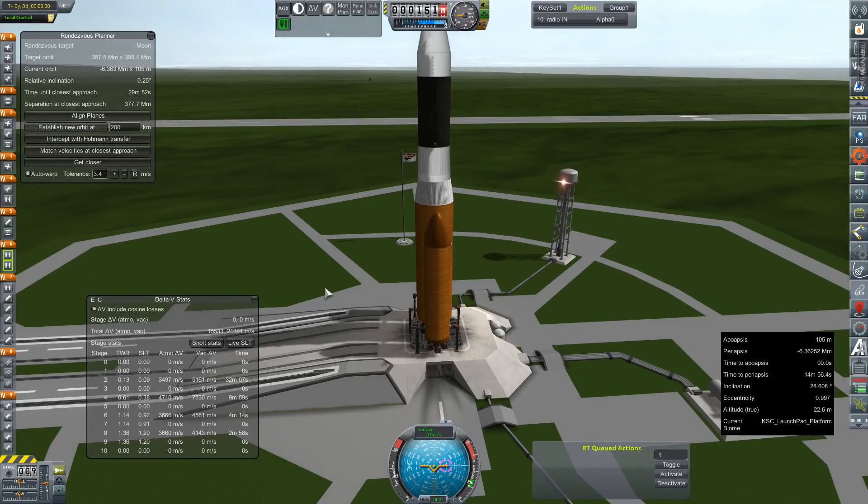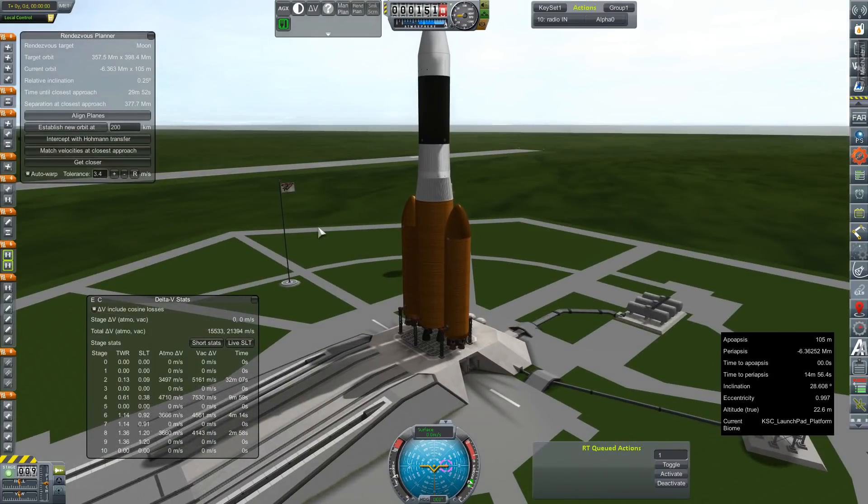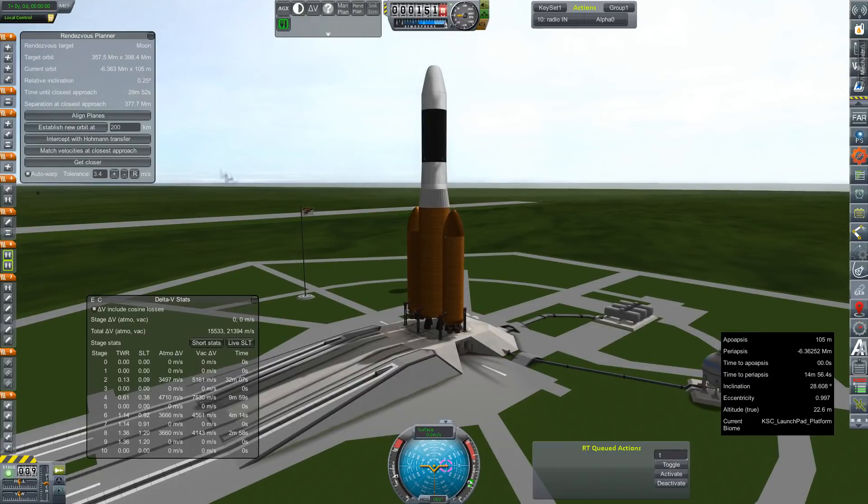It is one of two flights going out this window to Jupiter. One of them will hopefully land on Callisto to satisfy a contract, and the other one, should it not fail, will land on any other moon of Jupiter — just depending on where luck takes us today. Our relative inclination with the moon is as low as it's going to get, so we might as well get this show on the road.